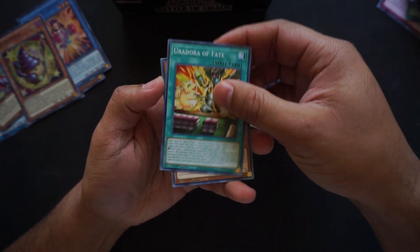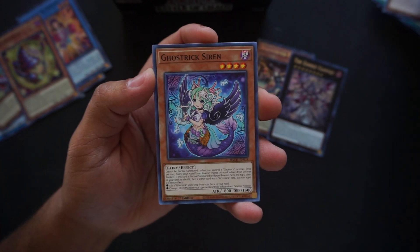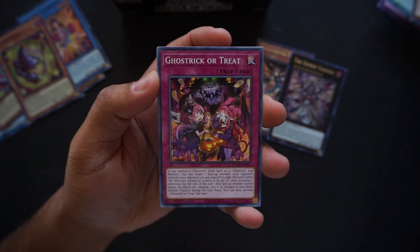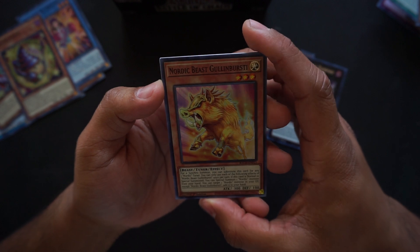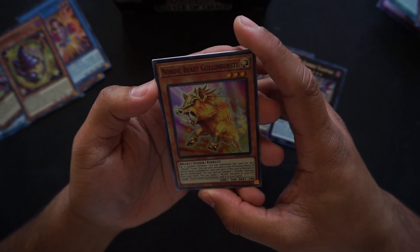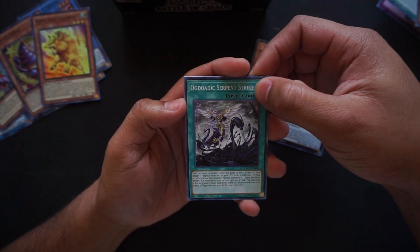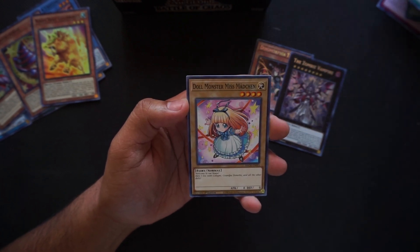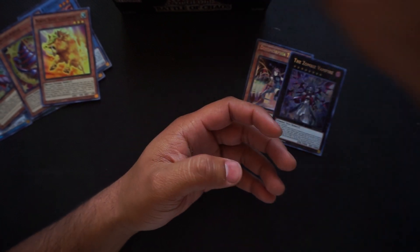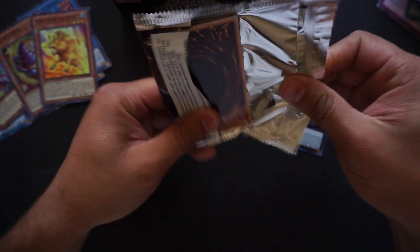Uradora of Fate, Darton the Mechanical Monstrosity, Ghost Trick Siren, Ghost Trick Retreat, and Nordic Beast Golem Bursty! Who's into Nordic Beasts — all that stuff involving Thor, Loki — and now we have more Nordic support to go along with that. Ogdoidic Serpent Strike, Ghost Trick Festival, Doll Monster Miss Matching, Maple Maiden. Can we pull an Illusion of Chaos?